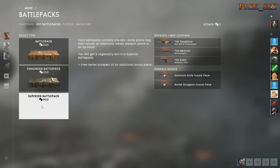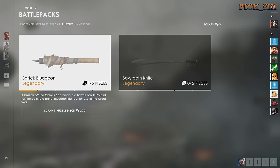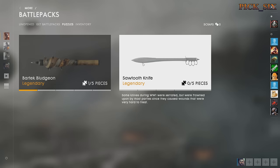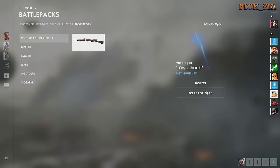The only way to get the Enhanced and Superior Battle Packs is to use the in-game currency called Scraps. To do that, you have to break down individual weapon skins to get these scraps. Enhanced Battle Packs can be bought for 450 scraps, and Superior ones for 900.